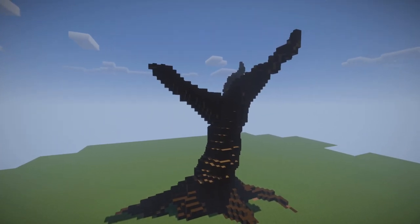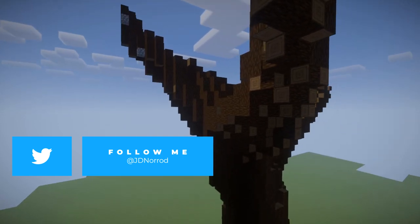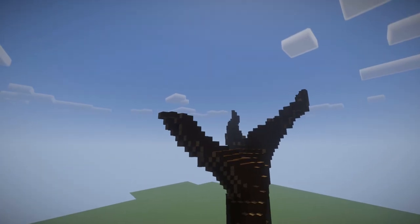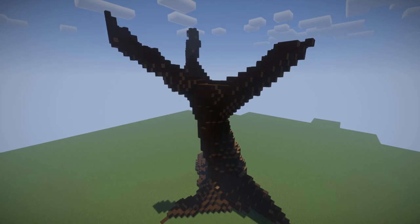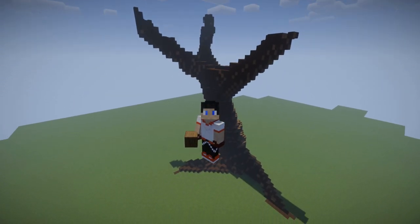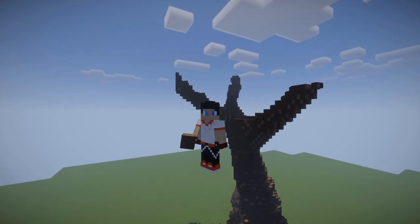Our tree is looking really good right now and I'm really happy with the shape of the trunk, the direction of our branches, and the way that our roots are going around. I'm going to leave this video off right here so that you have time to work on your trunk, branches, and roots. In the next video, we'll get into how to be a little bit more detailed and how to build out your leaves and canopy on your tree. I would love to see some screenshots of your progress on Twitter or in the Discord. Make sure to hit the like button and subscribe so you can be notified when the next video comes out.